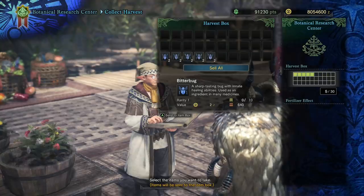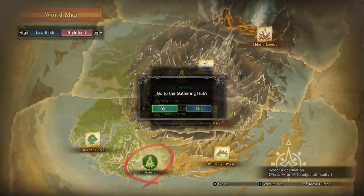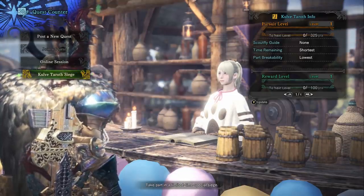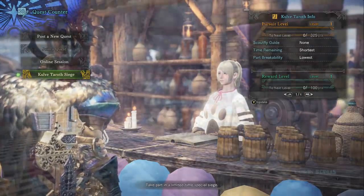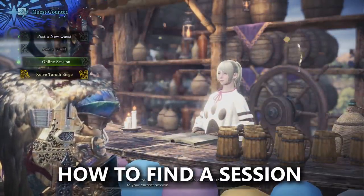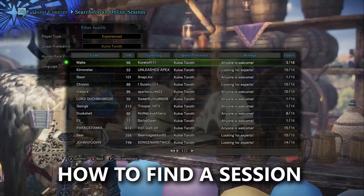We'll be doing this in a session of 16 people. We empty the harvest box so it can fill back up while we're away. Once at the Gathering Hub, the Hub Lass is the one who lets you start the Kulve Taroth Siege. The siege starts at pursuit level one, and your reward level starts at level one as well. By hitting the right bumper, you can look at the list of objectives and learn which ones are left to complete. Finishing this list helps max out your reward level pretty easily.